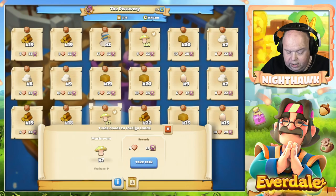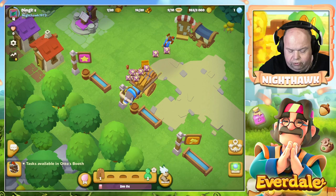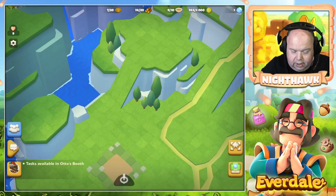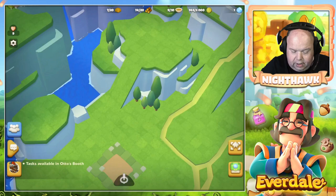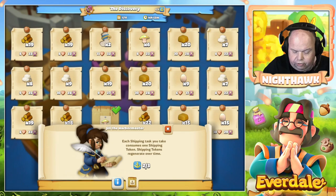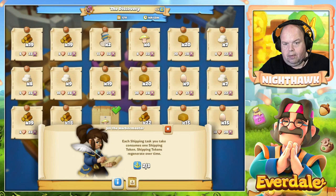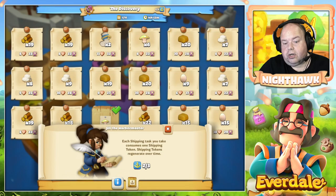I have six eggs and mushrooms, so I can do a task. Go fill - that sends it to your village. I can say seven mushrooms and then get the books. I can go back to the boat. You see that two of the three tokens are now used. Each shipping task you take consumes one shipping token. Shipping tokens regenerate over time, so it costs time to get another token. It will give me a token after a certain amount of time and then I can do another slot.